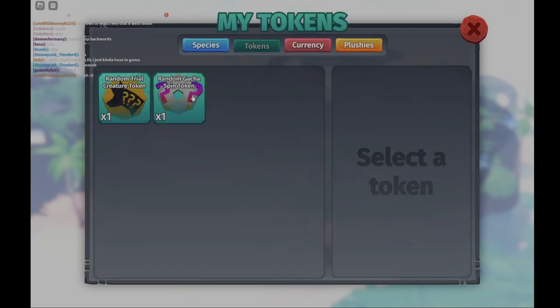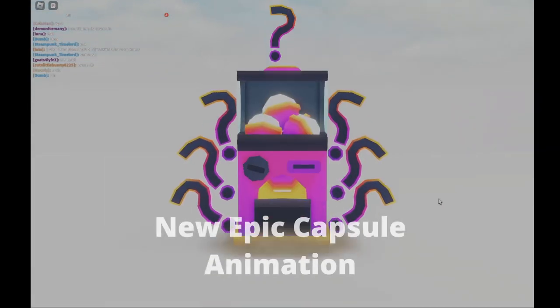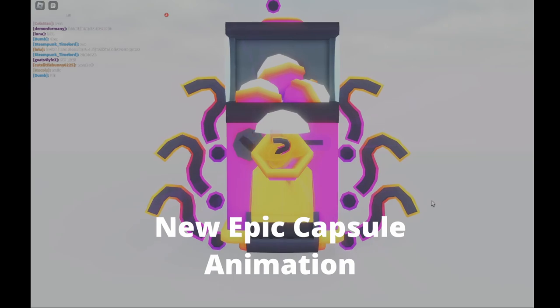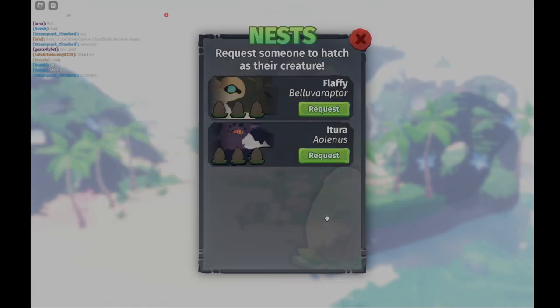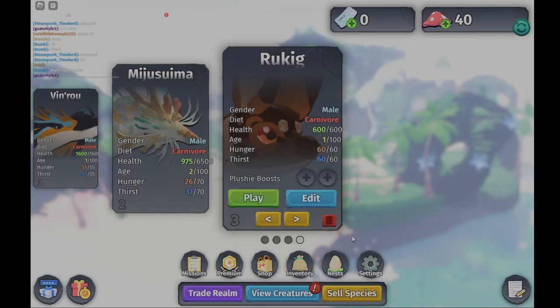We have a brand new UI for the shroom converter, which is pretty nice. We also get our first item from it. Finally, we got nests — we can request to be nested as players now.